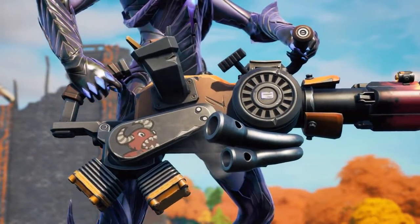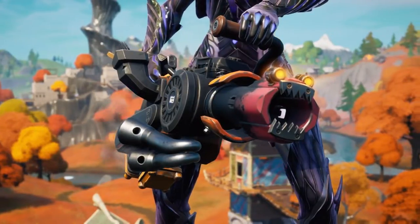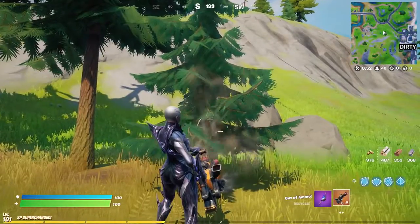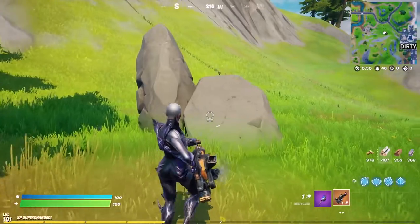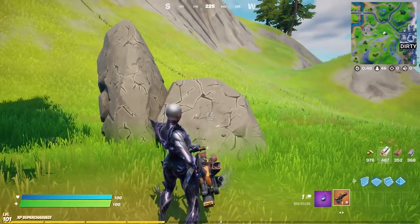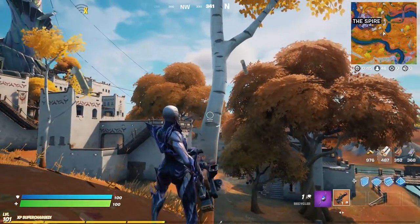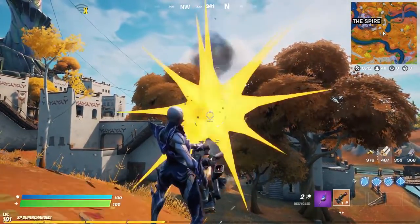Perfect for situations when you're low on ammo, this two-handed heavy takes advantage of junk scattered across the island. You can load it up with just about anything for ammo, from trees to rocks to that dumpster. Simply aim and it'll start picking up resources to reuse for a hefty junk bomb.